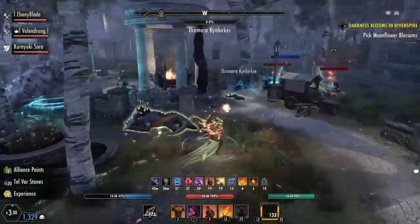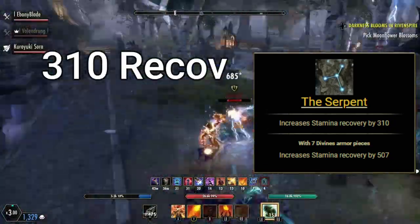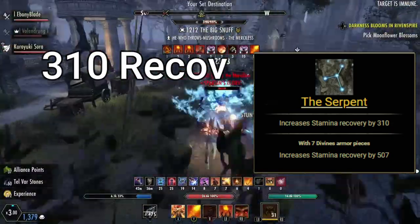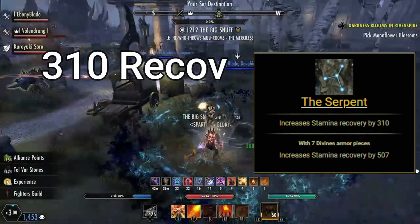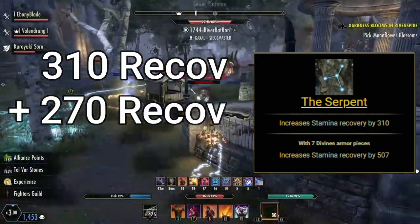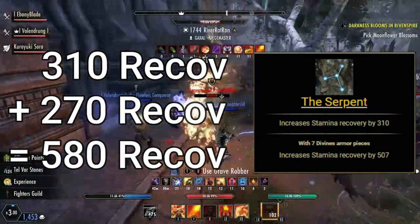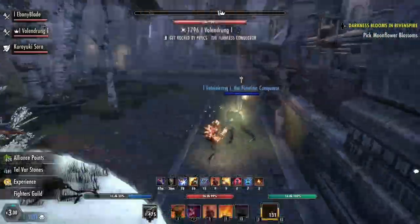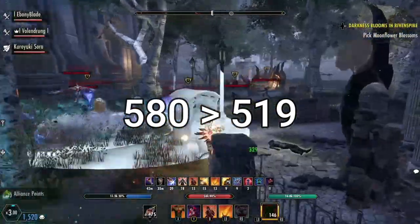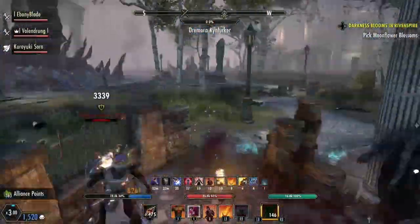First, we're going to grab the Serpent Mundistone, which is 310 Stamina Recovery. For me, that's typically plenty of recovery, but for some people you may want a little bit more. So we're also going to grab an Infused Stamina Recovery enchant on top of that — another 270 Stamina Recovery. With those two small adjustments, we're going to gain 580 Stamina Recovery. Correct me if I'm wrong, but 580 is a bigger number than 519 — just a little bit more than Wretched Vitality — and it also doesn't rely on you to proc anything, so it's always there.